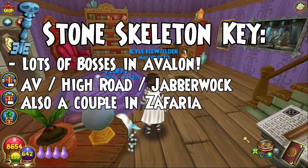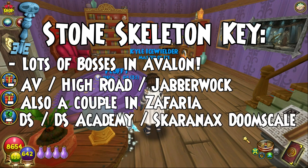There is one place that is really easy, which is in Dragonspire: Skaranax Doomscale, who is in the Dragonspire Academy. Someone else mentioned Zigzag in Krokotopia, and I believe that's a dungeon. There are also easy ways to get certain keys — you just got to go fight a skeleton key boss and you can get a skeleton key from them. That's a quick little rundown of a couple people for the stone skeleton keys.